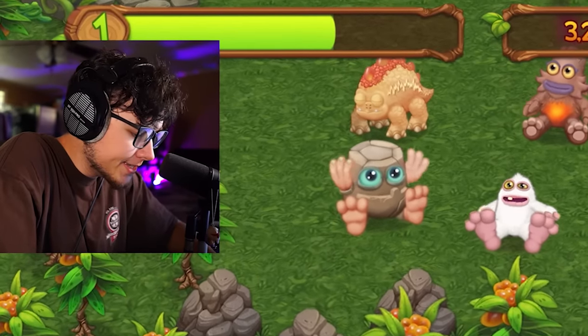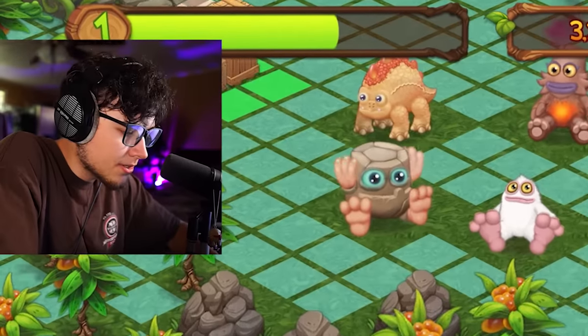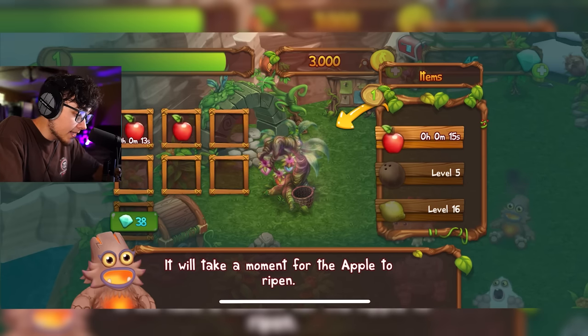Look at that little Mammon. It needs trees to level up so we can breed new monsters. Let's get a fruit tree in the market and grow apples. So a fruit tree — what is a fruit tree? Let's throw this over here. It said this is gonna give me food for the monsters. So I can grow fruits with this, and it's free too — it looks like it's not charging me anything.